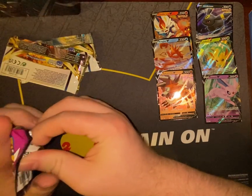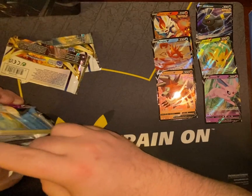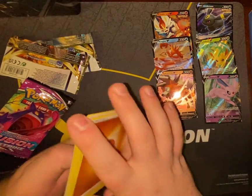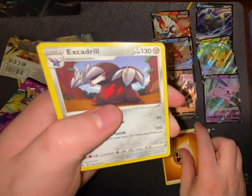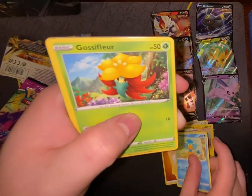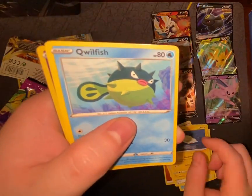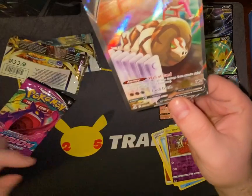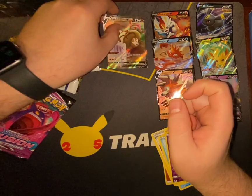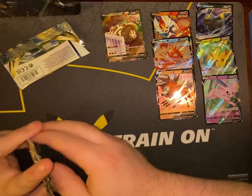Four V cards pulled out of seven packs we've opened. Fighting Energy, Excadrill, Judge, Charjabug, Panpour, Gossifleur, Galarian Meowth, Tynamo, Qwilfish, Jynx, and — we got an alternate art Sandaconda V! Cool. I didn't even know he had an alternate art. Interesting — pretty cool.